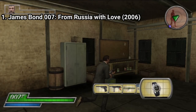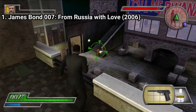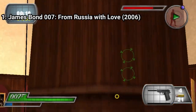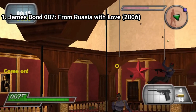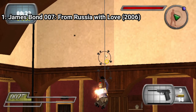You also get Q-Darts and the laser watch. Most of the game is just a bunch of shootouts, but at least the shooting mechanics are great. You even get the Bond Focus mode, which isn't that fun to use, but it's helpful. In the Bond Focus mode, when you press square, you can focus on an area where you want to shoot. Basically it's some sort of manual target, but it feels pretty sloppy.